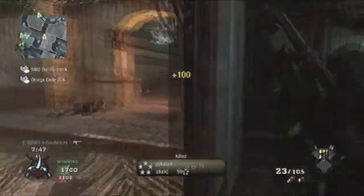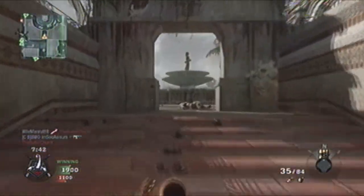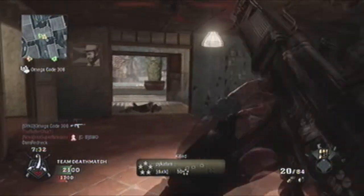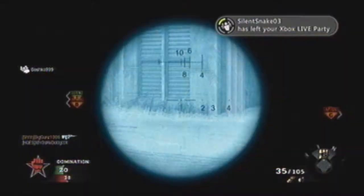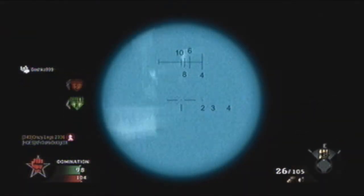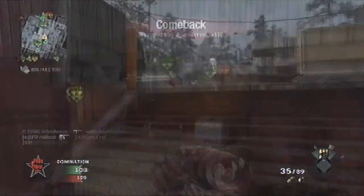The ACOG scope is semi-decent on the Galil, although the upward-right kick might throw you off a little bit. Some might find the reticle to be a bit imprecise too. The infrared scope is actually pretty useful if you show a little bit of trigger discipline and keep your distance. It can be used to lock down a certain area from a distance.